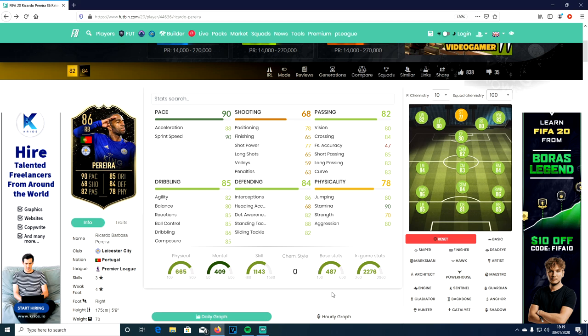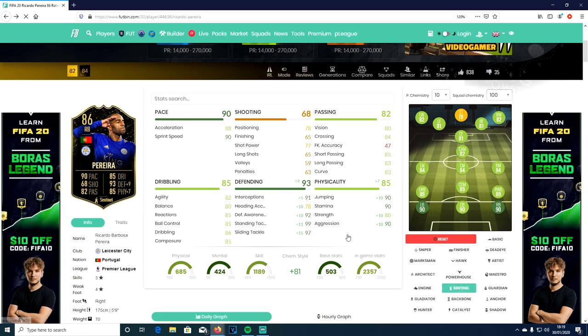I was thinking about a Shadow chem style. Look at that — with Shadow his pace goes to 99 and his defending stats are all over 90 except heading. But then his physical isn't good enough. A Sentinel could be a good one as well — look at those defending stats, making him a 90-rated right back. Anchor also gets him to 90, Shadow gets him to 91. A Backbone is very good too — look at his passing and defending stats with Backbone. A Guardian bumps up his dribbling but doesn't quite get there as a right back.